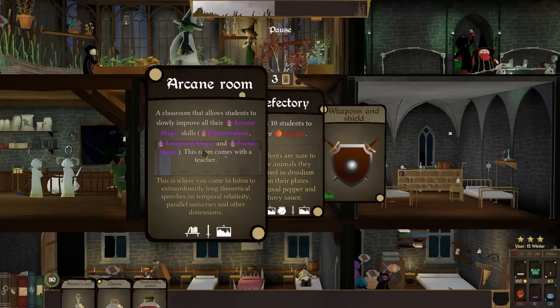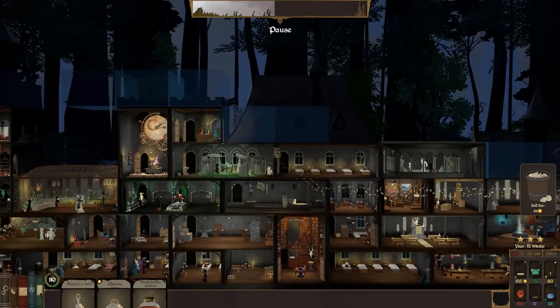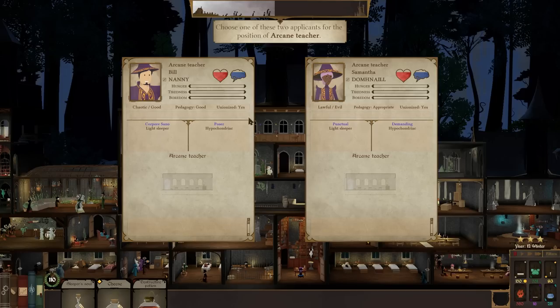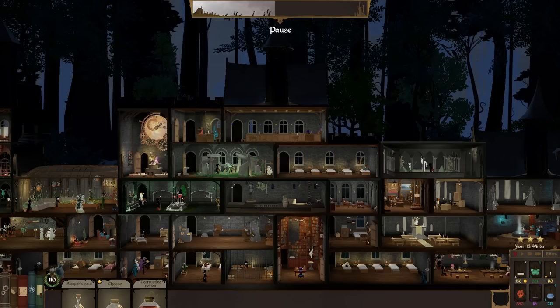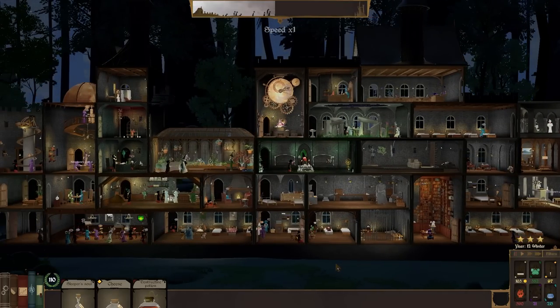Arcane room — yes, we've been waiting for this for a while. The arcane room goes here. Arcane teacher Bill Nanny — good pedagogy, light sleeper, punctual. I think we're gonna go with Bill. And you shall be Reverend Eng. We've spent all of our gold just like that — dear lord.